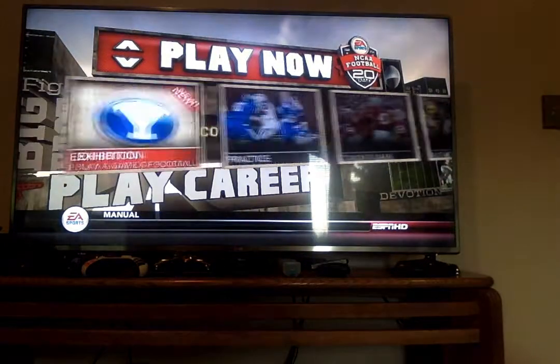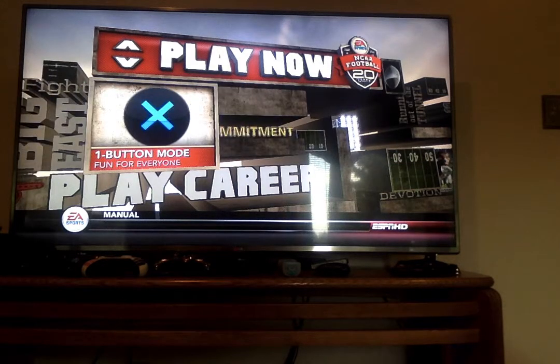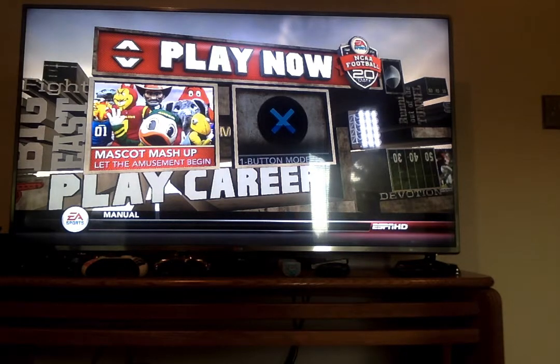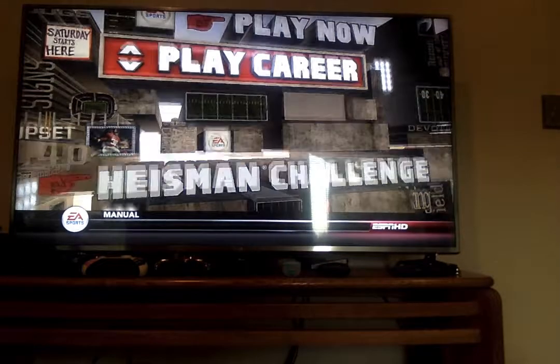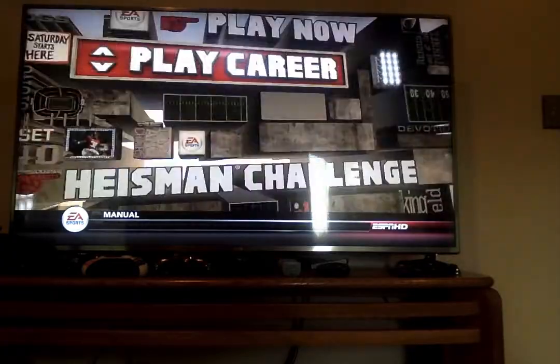There is exhibition, there's practice, there's coach a game, there's one button mode which you play with one button — really cool. You could also play as mascots. You could literally play, for example, the Stanford Trees — just a bunch of Stanford Trees. We've got the career mode, Heisman Challenge, online. You could manage the teams and all that.